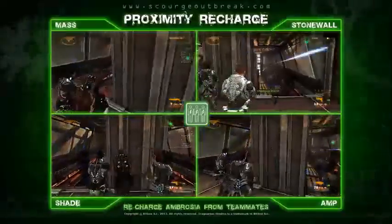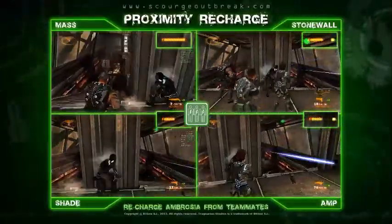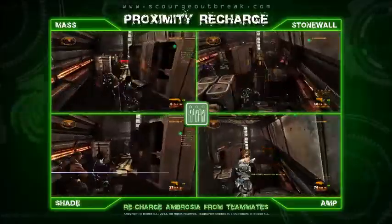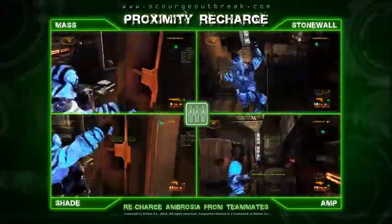Special abilities require Ambrosia, so one of the most powerful perks allows you to recharge Ambrosia from squad members. All of the co-op perks help your squad survive longer and be more effective in combat.